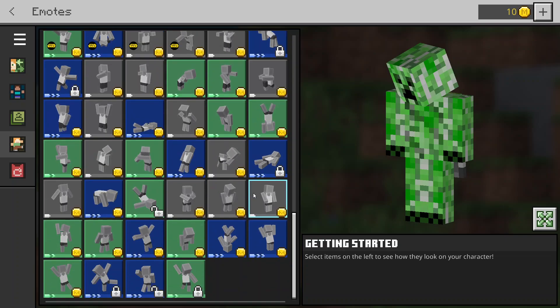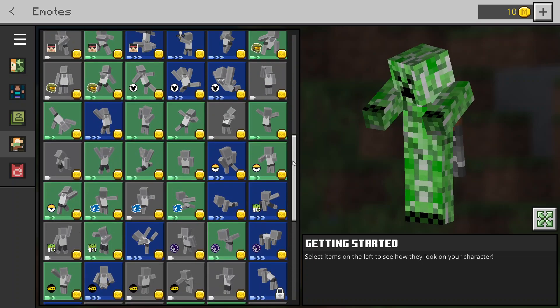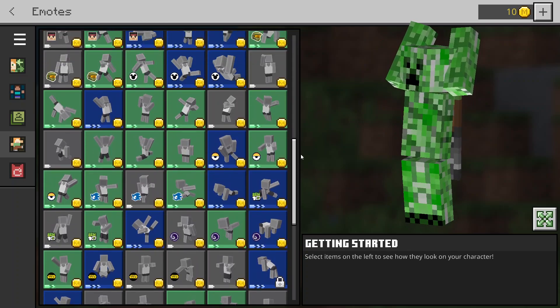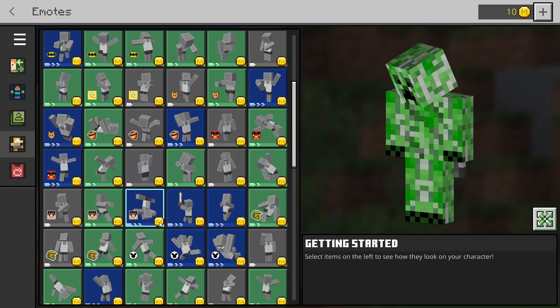I don't actually know how you unlock the locked ones. I'm not sure if it's something to do with achievements - I actually don't know, I might have to look into that. But there you go, these are all the waving ones you can get. There are loads to choose from, plenty of choice for whichever one you like the look of.